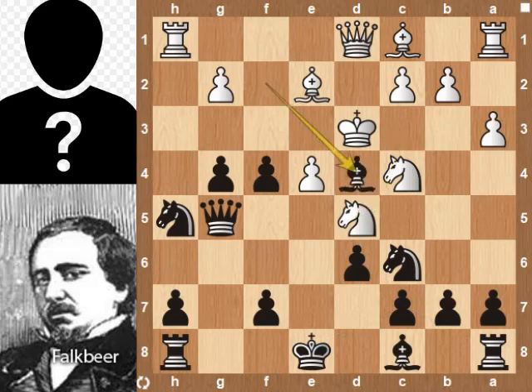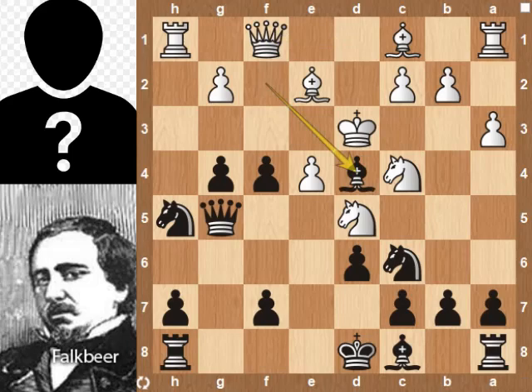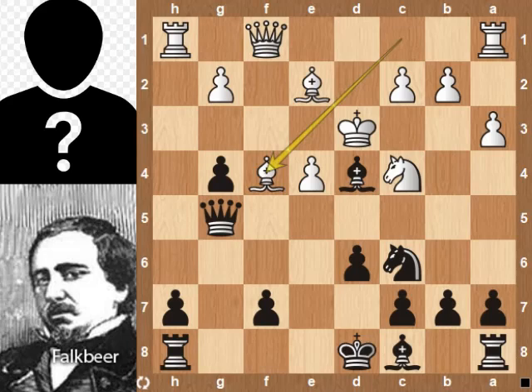Bishop takes pawn. Kd8 is better. Let's see the continuation: Qf1 attacks the bishop, bishop takes pawn, knight takes pawn, knight takes knight, bishop takes knight, Qg6 — black is better.